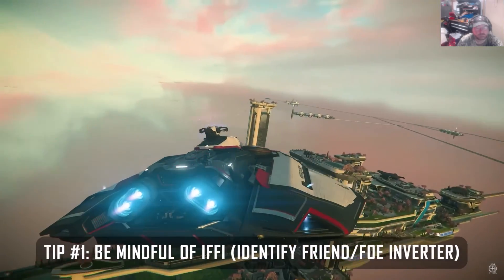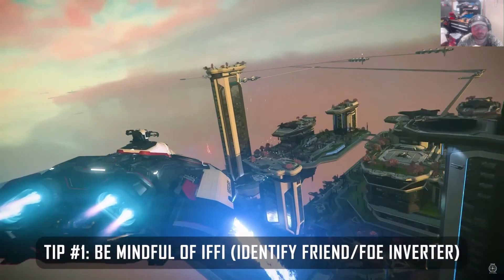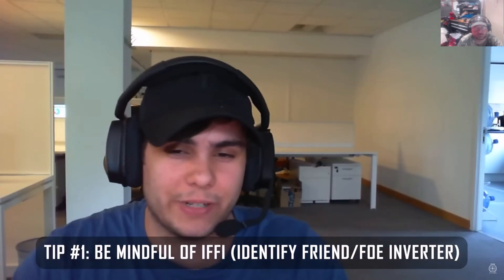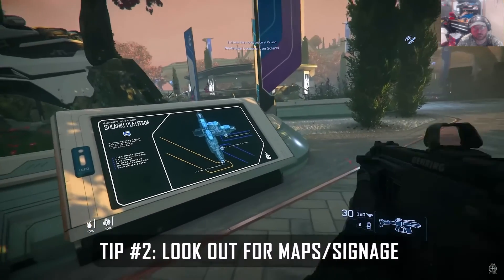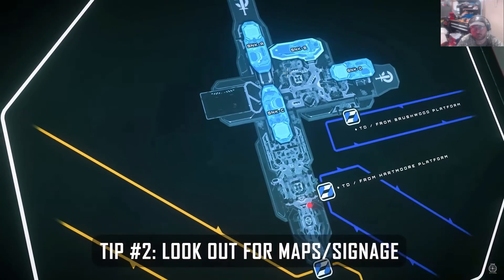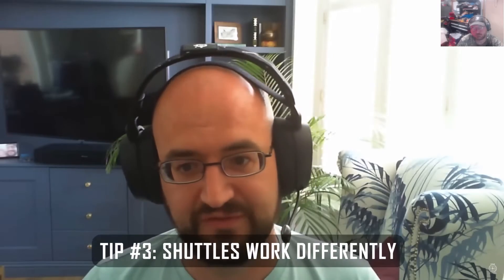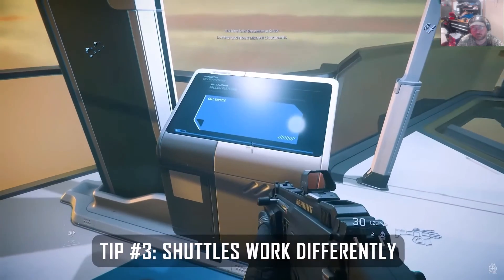One tip is the IFF — the Identifier Friend or Foe Inverter — which turns the platform's turrets onto the side of the Nine Tails and affects the restricted area so you can't fly ships in. These new platforms are huge and they've put maps and signage all around showing you where you are. Shuttles between the islands work more like elevators — you have to call them to your location.